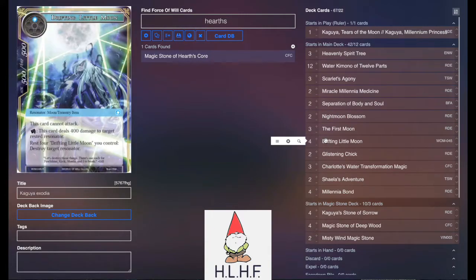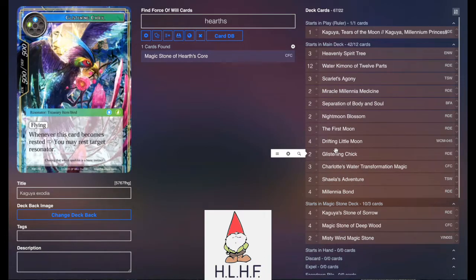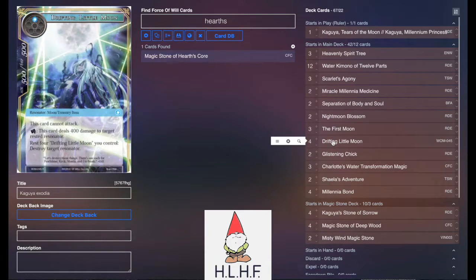Night Moon Blossom — we play a couple just so we have a barrier target for all of our Kimonos. Play this and then attach all Kimonos to it so they can be safe. 4 Drifting Little Moon because it's a Resonator, it's a treasury item, and it's an excellent way to keep yourself safe by pinging stuff for damage, especially when combined with Charlotte's Water Transformation Magic. Also playing 2 Glistening Chick — another treasury item where you tap it to tap a Resonator down. Once you flip Kaguya this becomes a consistent way to keep yourself safe from attack. It combos really well with Drifting Little Moon because once a Resonator is rested from Glistening Chick, Drifting Little Moon can ping it for damage.